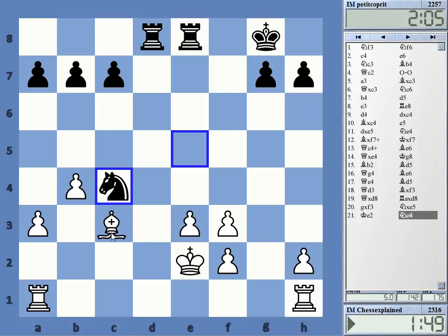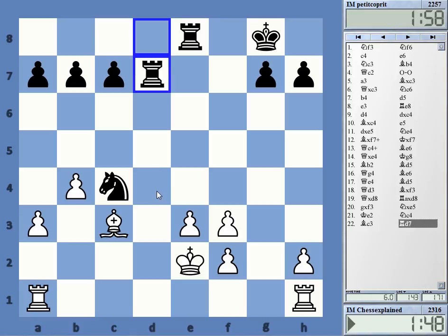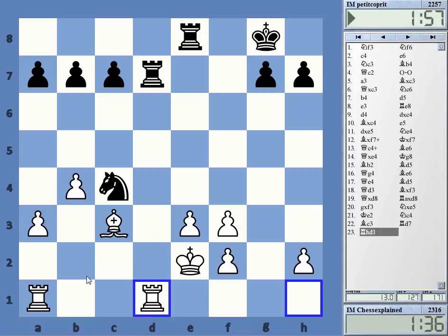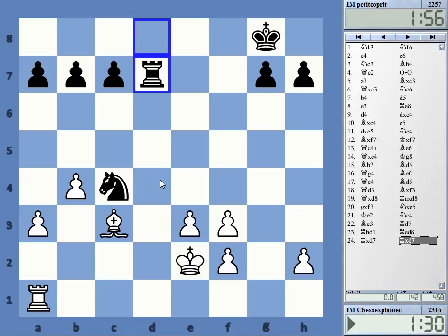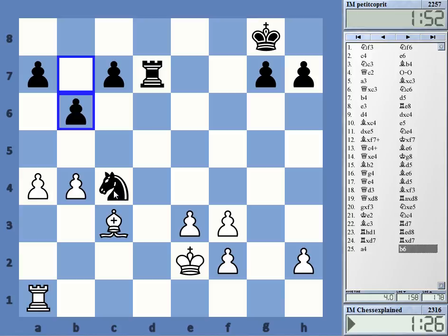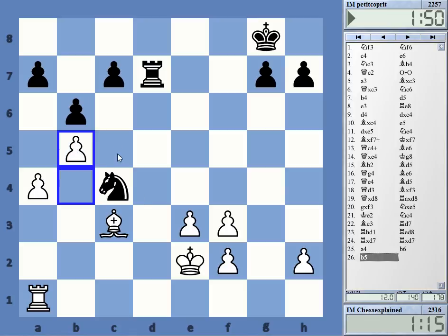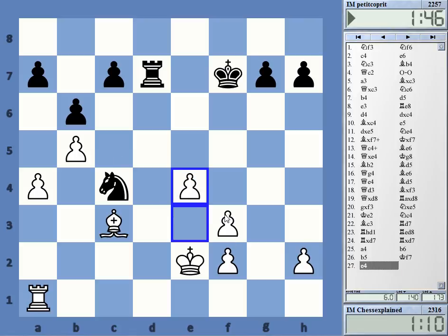Unfortunately I cannot go to d4, but not a big deal — bishop d4, I can take, or he could have taken. Just rook d1, takes, takes, knight a3, rook d7 — that should be good. I can trade that one now, just keep the pawn. I don't mind having b5 played here, fixing those pawns on dark squares.